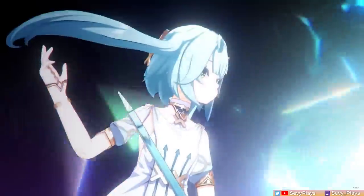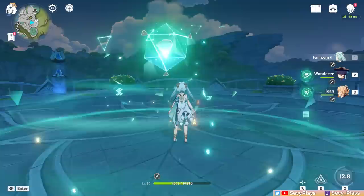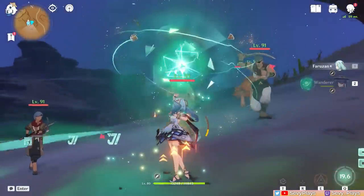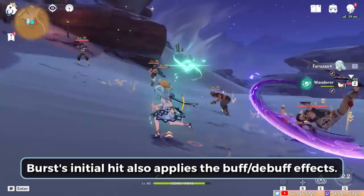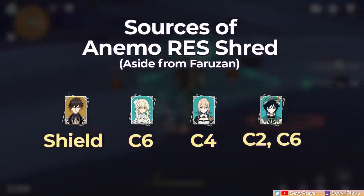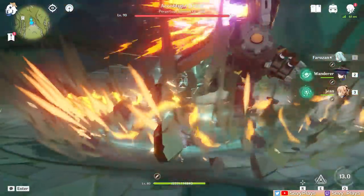Moving on, her burst contains the bulk of her support utility. Casting it deals Anemo damage, then releases a polyhedron that moves along a triangular path and emits a pulse every time it reaches the corners — moving and pulsing every 2 seconds, lasting 12 seconds before C2. The pulses don't deal damage; the only burst damage is on the initial cast. If the pulse's AoE hits an enemy, it applies a 30% Anemo resistance shred. Sources of Anemo resistance reduction are particularly rare — most are locked behind 5-star constellations. Plus, your party gets an Anemo damage bonus based on the burst's talent level, with effects lasting 4 seconds before needing to be refreshed.